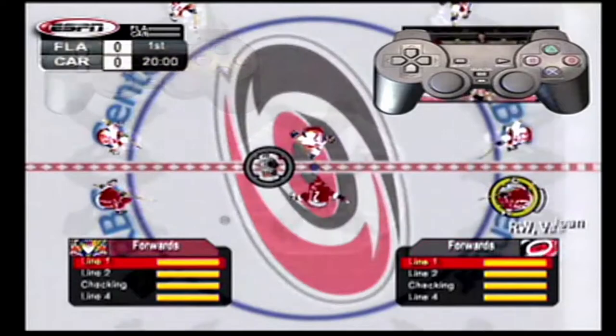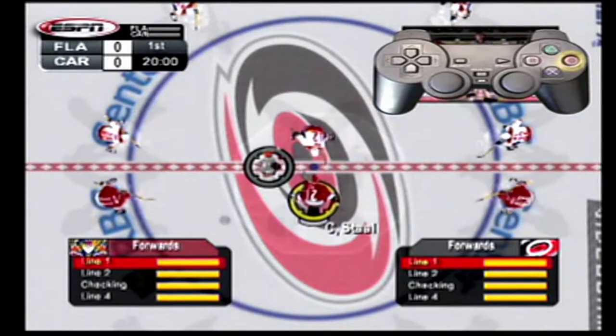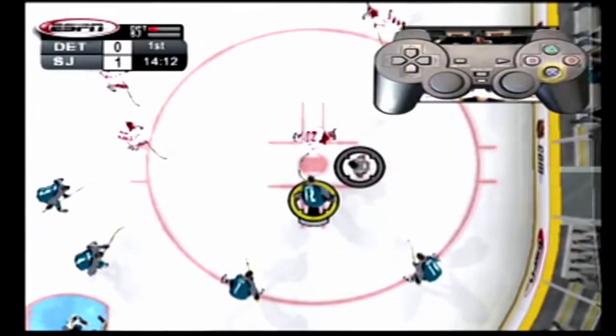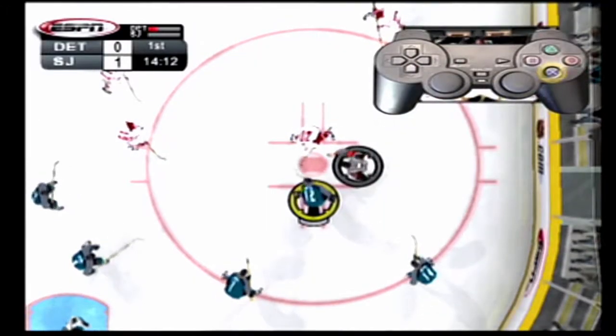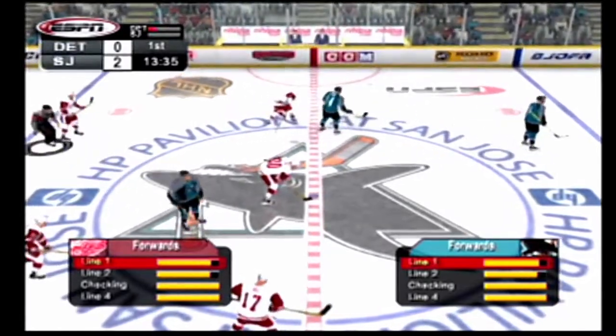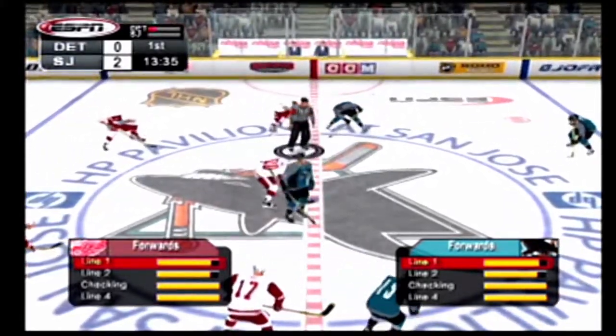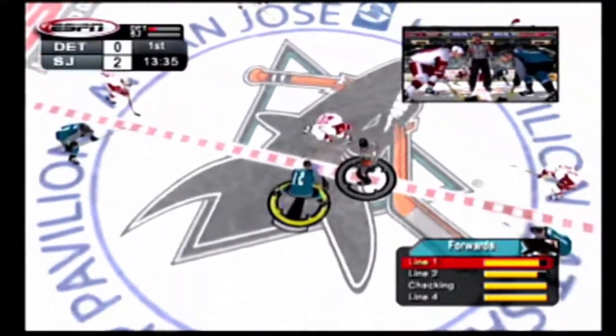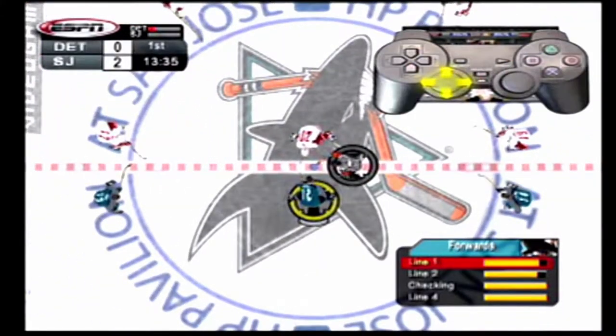If you want to switch back to playing the center, the circle button will give you control right away. Use the X button to swipe at the puck once it's dropped. Timing is key to gaining possession, so watch the ref closely to see when he drops the puck. If you win the face-off, you can aim the puck with the left analog stick. For the left wing, push left, and for a defenseman, push down.